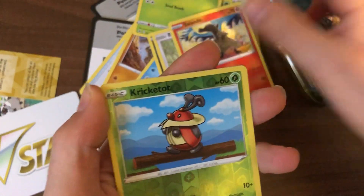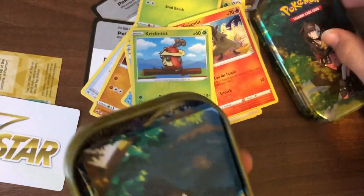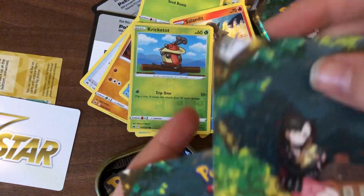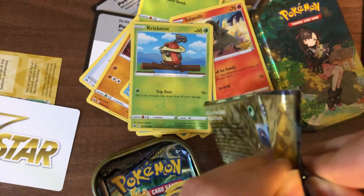Beedrill, Salandit, Kricketot, and Wailord. Not very good in that first tin. But now we've got the mini tin — here's the mini sticker and the Munchlax fact file. Getting into the first pack of the mini tin.